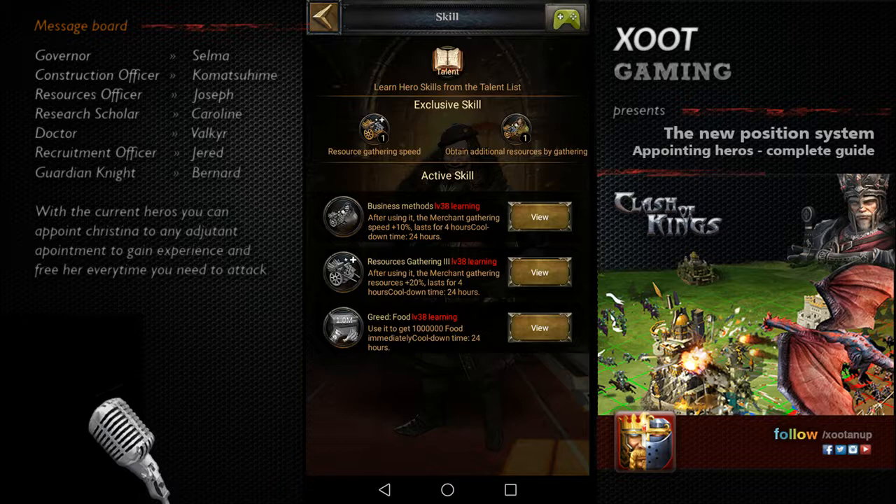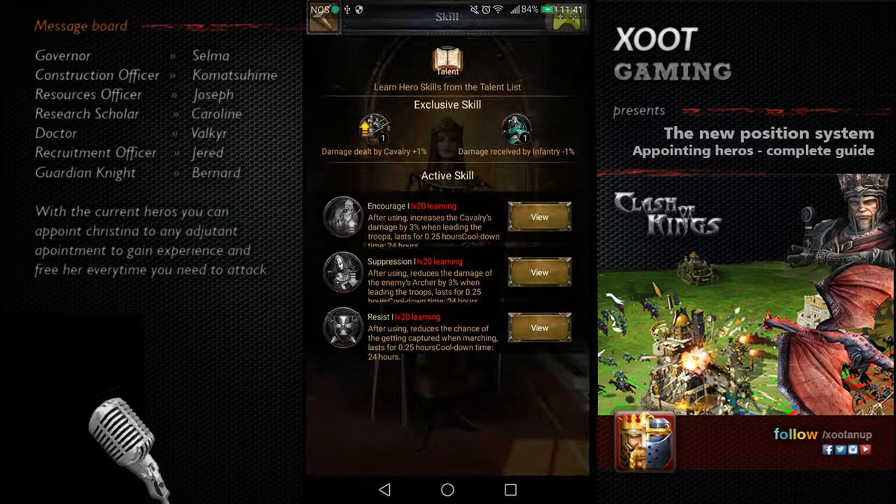Rufus is a backup hero I place in various positions to support what I need, but he's not important to me and not a hero I particularly like — he can just support another slot. Finally, Christina is by far my favorite hero because I like war. She's always kept free to lead my march, and she can be a second choice in any of the tasks, but I always want her available.